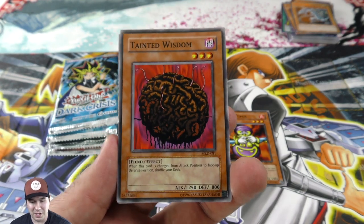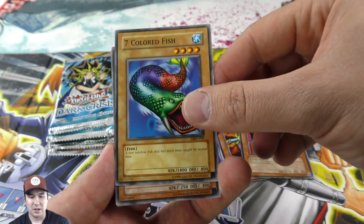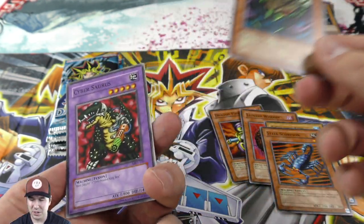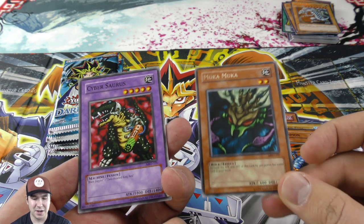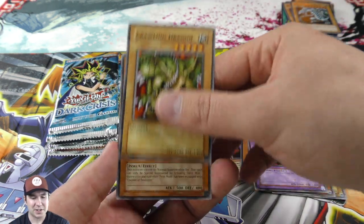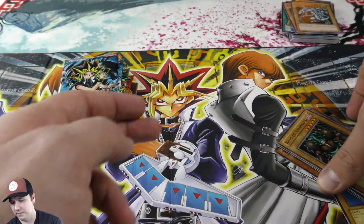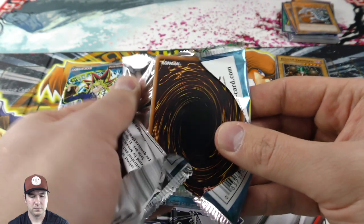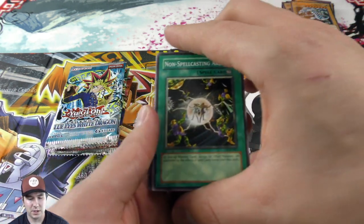They like to use the Brain Control card. Seven-Colored Fish, Steel Scorpion — oh, the Muka Muka! I remember this card — it increases attack by 300 points for every card in your hand. I remember someone using that under Gravity Bind way back in the day when we were very limited on cards. Now I'm going to be opening the Dark Crisis pack next.